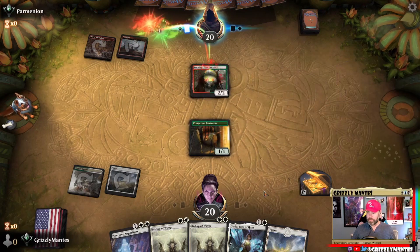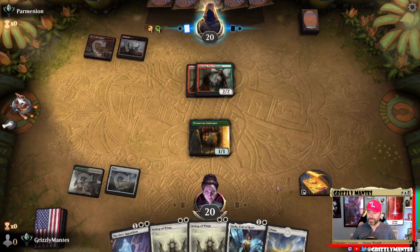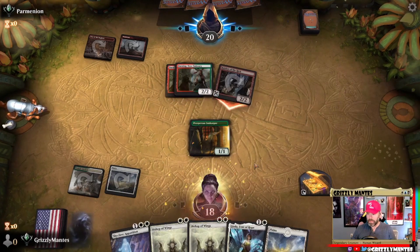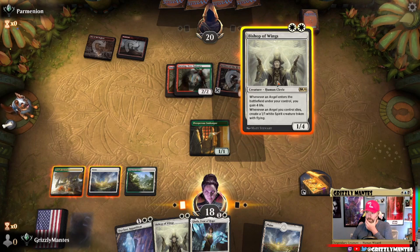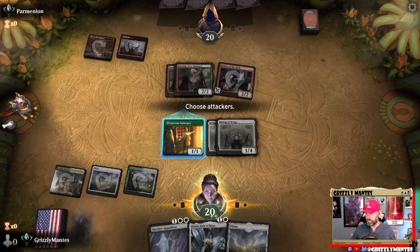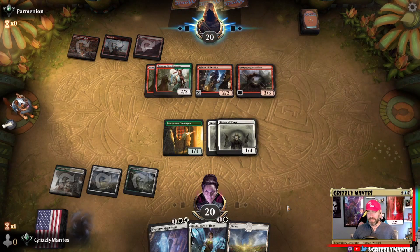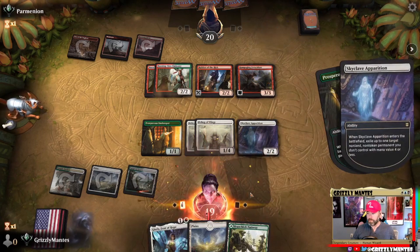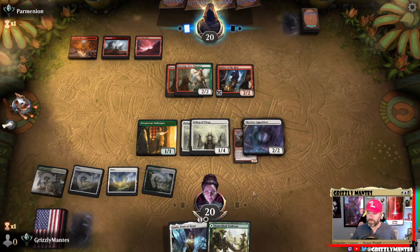Burning Tree Emissary — follow up Burning Tree Emissary, follow up Stomp. Stomp would be savage — nope, Robber of the Rich. Brutal. No blocks here sir — Plains is fine. Let's just go double Bishop here, gain a little bit of life. We're in Embercleave territory now — down to three cards in hand. Well that sucks, but luckily we got the answer. No attacks here sir. We usually play four of those bad boys, so we ain't out of the dark yet.